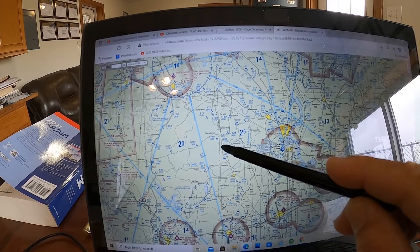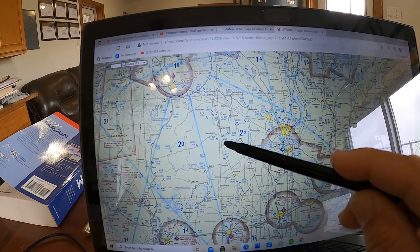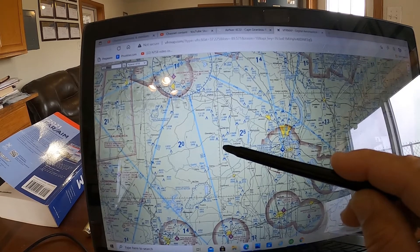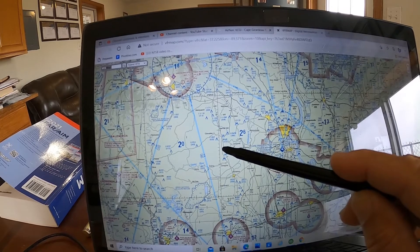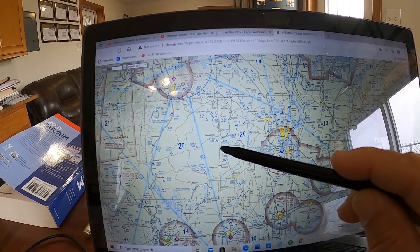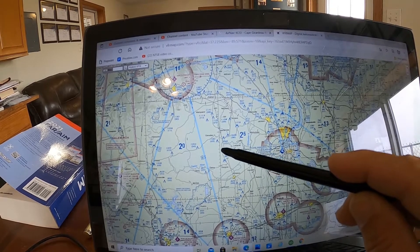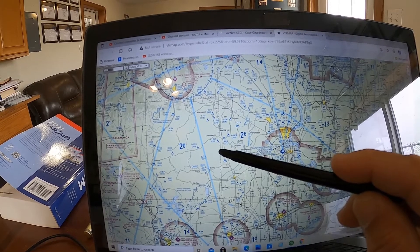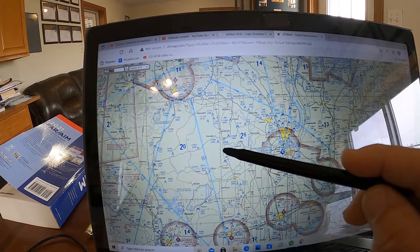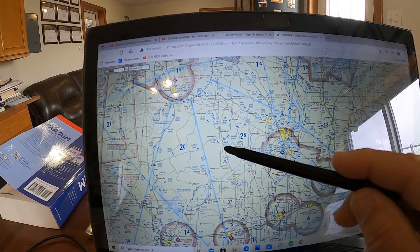At the same location, now at 3,000 feet, what airspace are you in? The answer is Class E — echo airspace. What are the basic VFR weather minimums at 3,000 feet in Class E? The answer is 1,000-foot ceilings, three miles visibility, and cloud clearance requirements of 500 feet below, 1,000 above, and 2,000 feet horizontally.